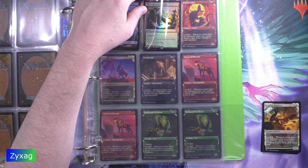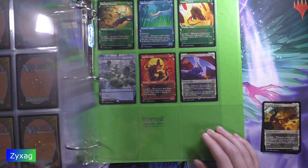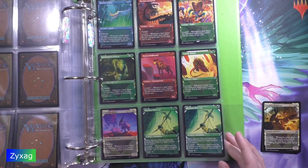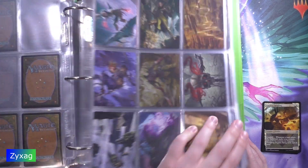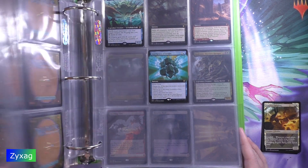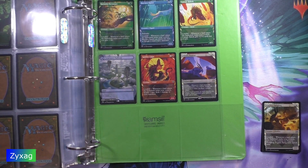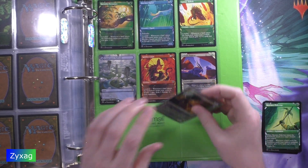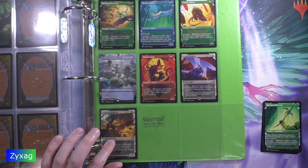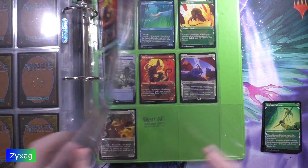Next up we have a showcase art Fearless Fledgling. This is just a regular copy, which I do not have any duplicates of for quick reference. I already have a copy of it. We've also got Skyclave Pickaxe, which I already have a duplicate of back here.